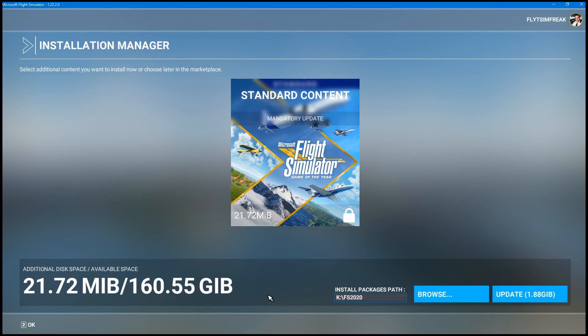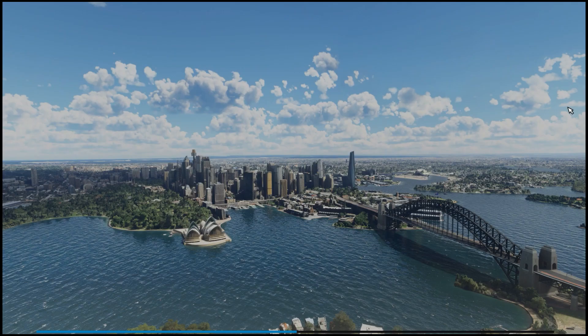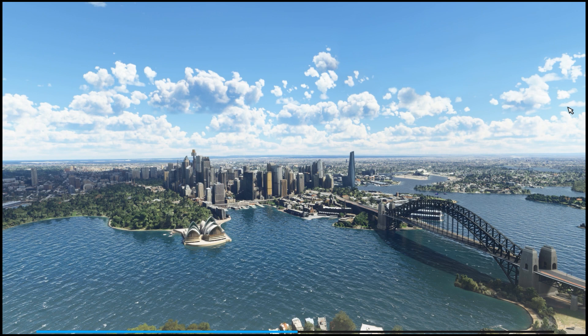That brings us to the end of the release notes, so now I'm going to click Update. This will show our progress — normally when connected to the Microsoft servers it's a little slower, but this update isn't too big so it shouldn't be too bad. I'll let it run in the background. The update has finished and the sim is now reloading back into the menu.